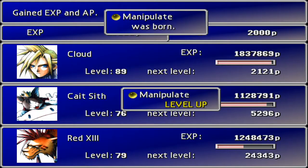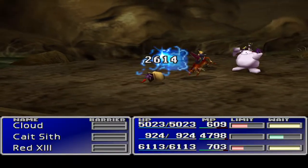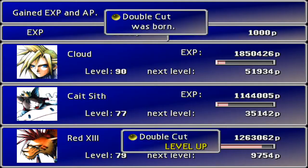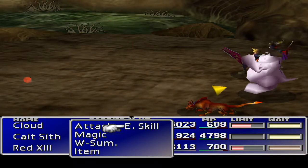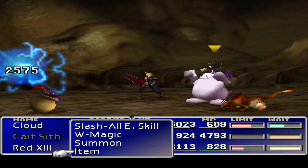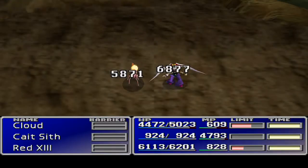Throw a magic pot an elixir, get a whole load of experience back. Do things like level up and manipulate. We've managed to go through a lot of yellow materia - it's not support materia, it's the command materia. In fact, we managed to level up everything apart from the big W's.